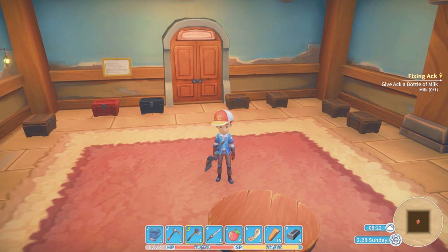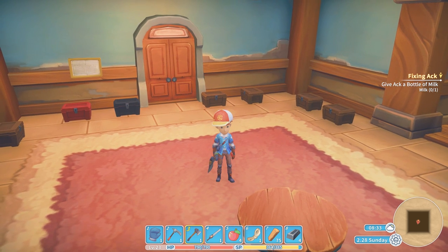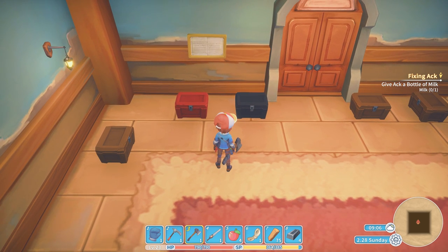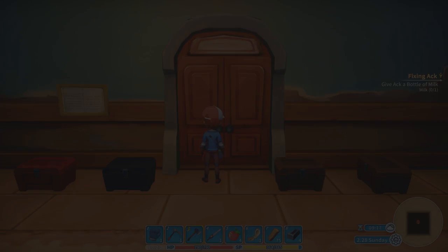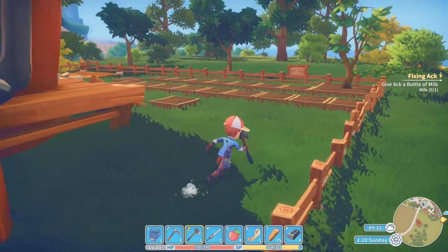I would recommend keeping at least one stack of all kinds of items, maybe a stack of a few of the more common items, because all those materials will have a use at some point. They can be sold for money or made into better things, and it's really annoying when you need them and just don't have them. Don't be like me - actually color coordinate and organize your chests. You might do blue for raw ores and materials, red for crafting items, green for rare items - however you want to do it, just organize them. It'll save you a lot of time and trouble.